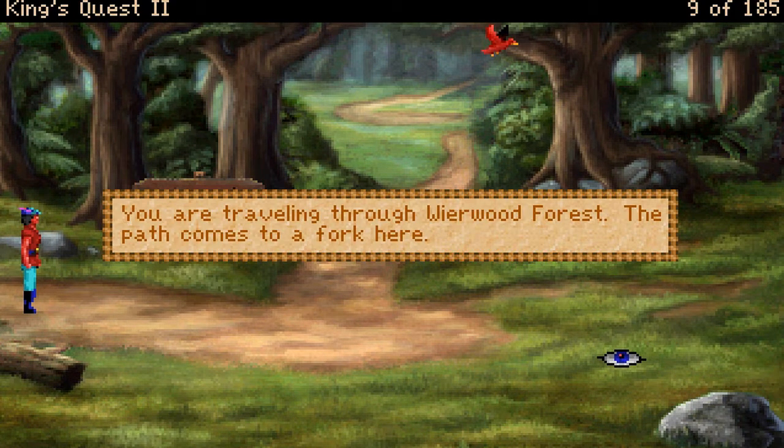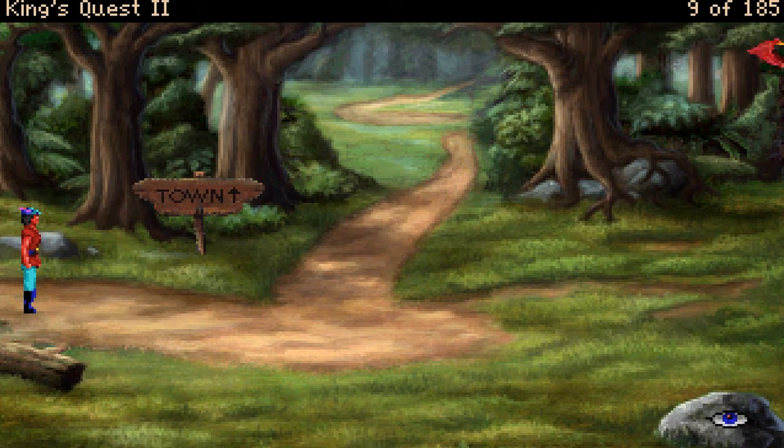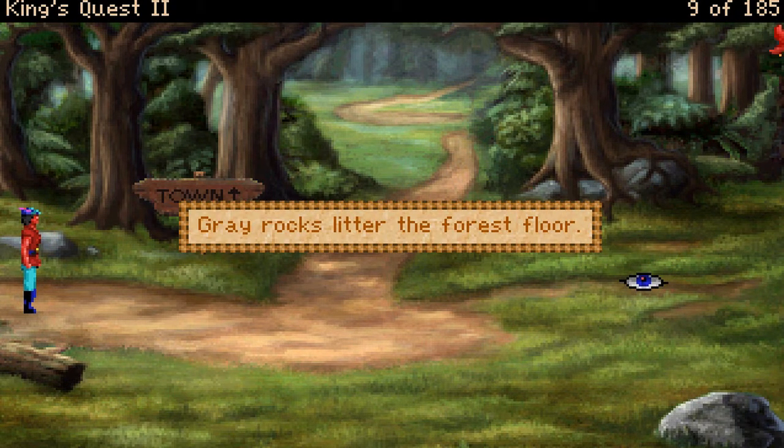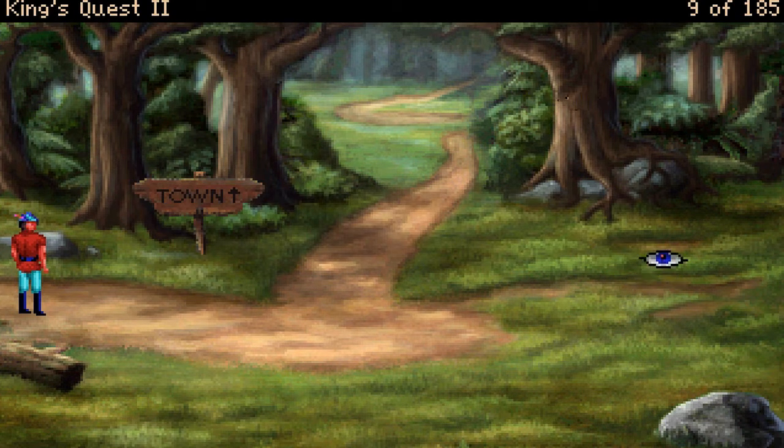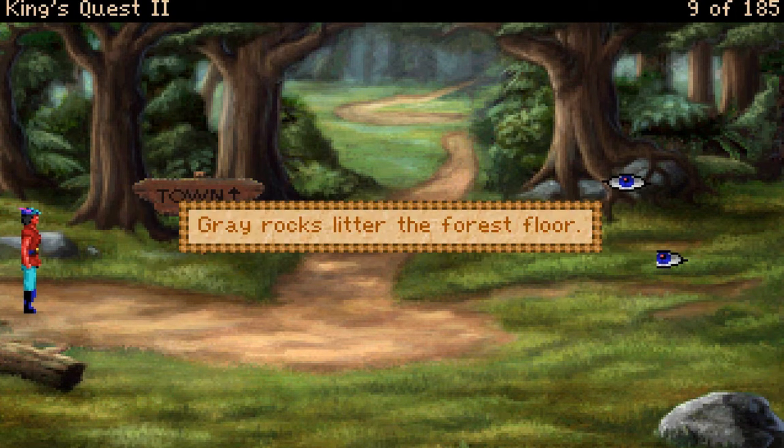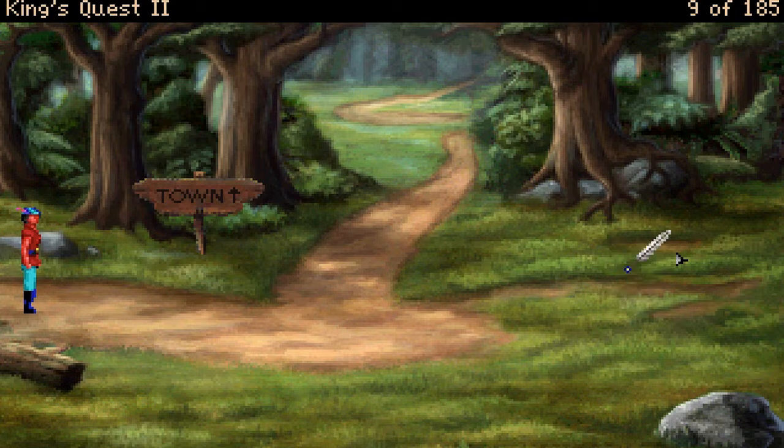You are traveling through Weirwood Forest. The path comes to a fork here. Gray rocks litter the forest floor. Many trees... That way is the town, but let's look around the forest a little more.